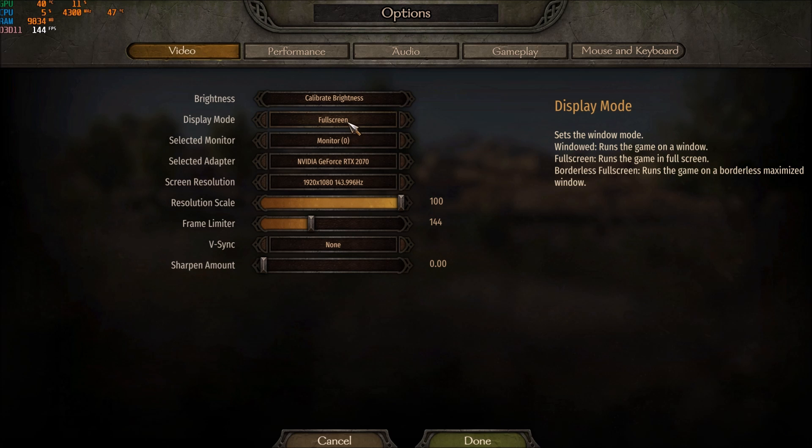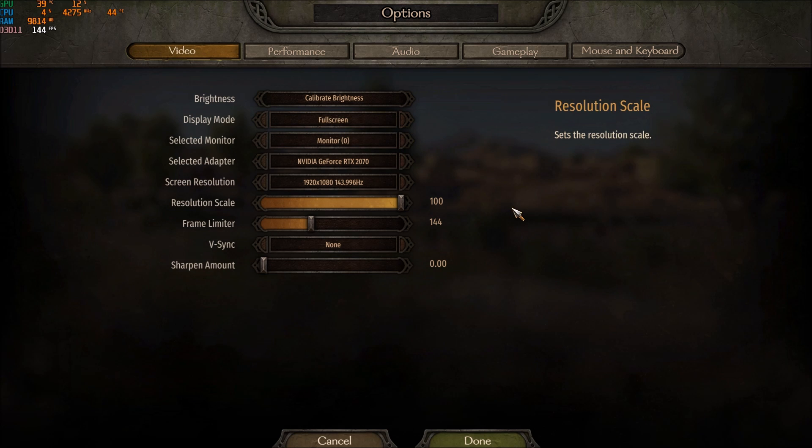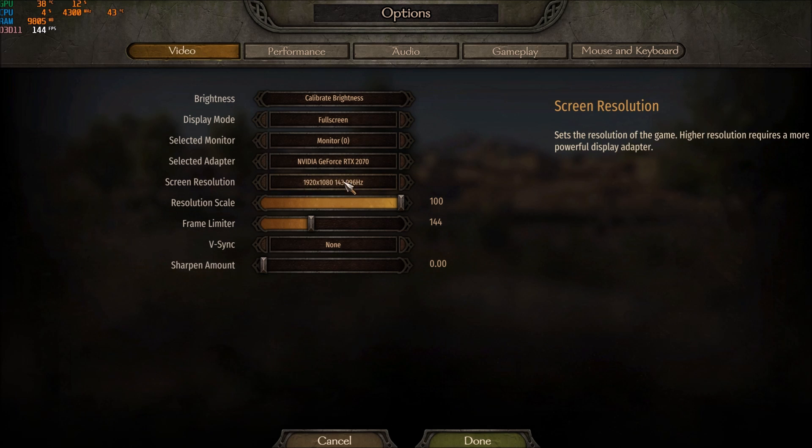Make sure that you're playing at full screen — really important, you will lose a couple of FPS if you're playing in borderless or windowed mode. For the screen resolution, I recommend using your resolution and refresh rate depending on your monitor. Don't go with the desktop resolution default in this game — make sure you're setting the one that you normally use.